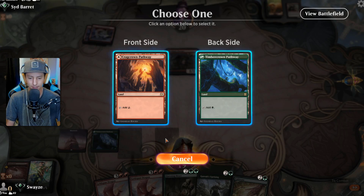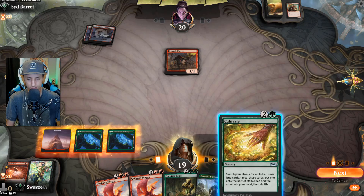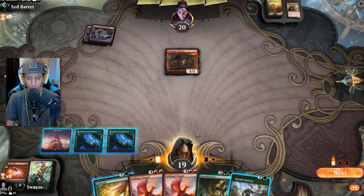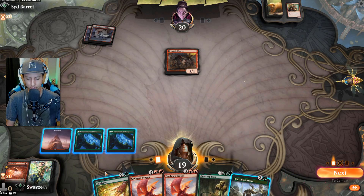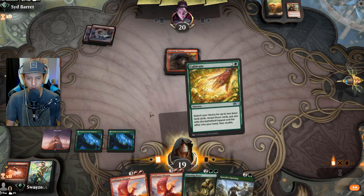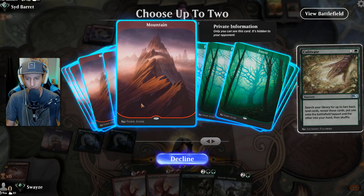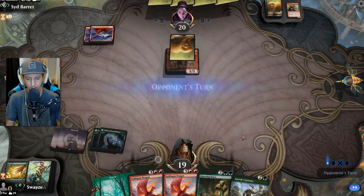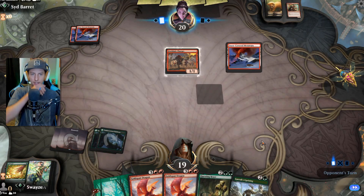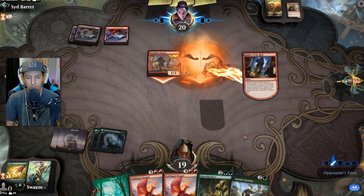On second thought, I might need to Cultivate here. If I had top-decked a land we'd be doing uprising into another creature, but there's a good chance we don't, and then we'd have to play Cultivate and can't play a creature next turn. I think the creature supersedes casting another spell this turn — we can wait on the uprising.